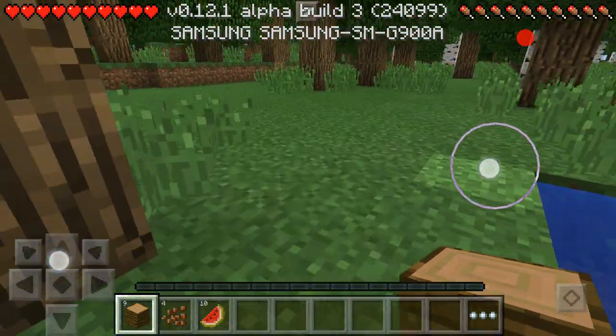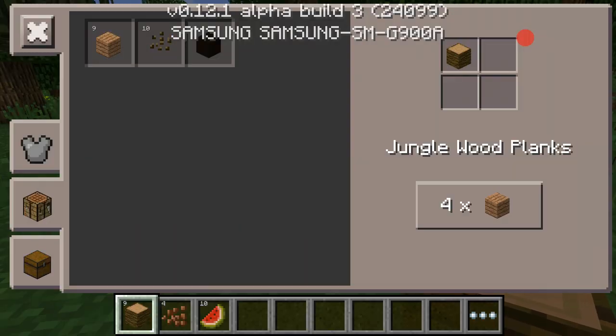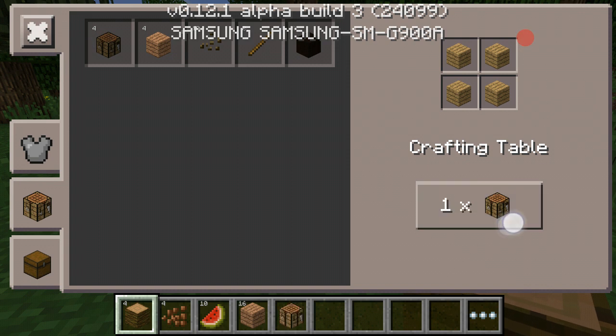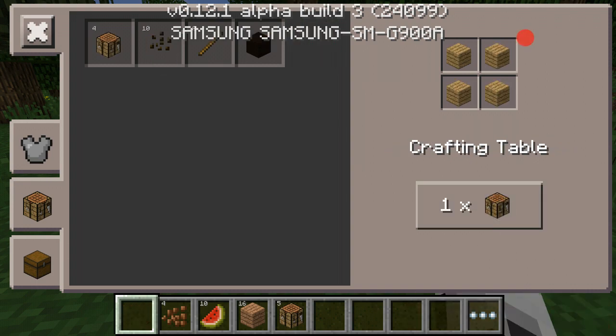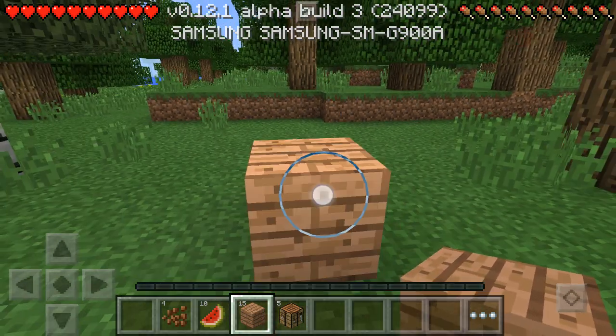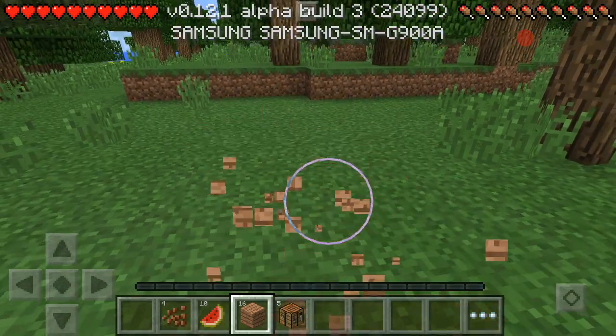I think we should build a little hut right here. What's this? Run away! Dang it, I always do that — that always happens. I always make one too many crafting tables.